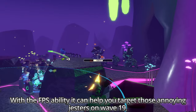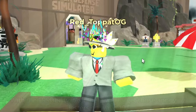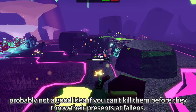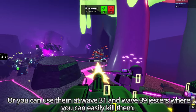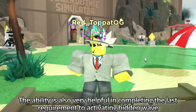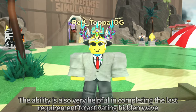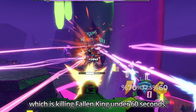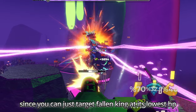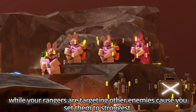With the FPS ability, it can help you target those annoying gestures on wave 19 — though it's probably not a good idea if you can't kill them before they throw their presence at Fallen's. Or you can use it at wave 31 and wave 39 gestures where you can easily kill them. The ability is also very helpful for completing the last requirement to activate Hidden Wave, which is killing Fallen King under 60 seconds, since you can just target Fallen King at its lowest HP while your Rangers target other enemies set to strongest.